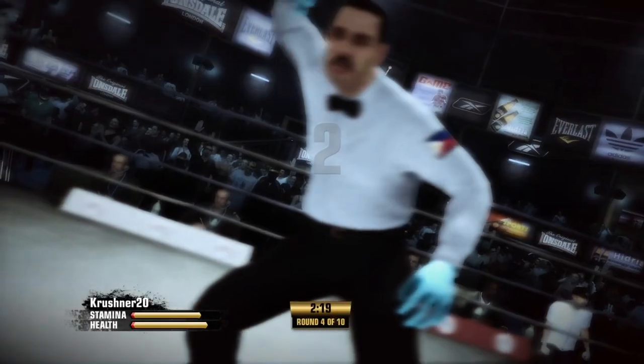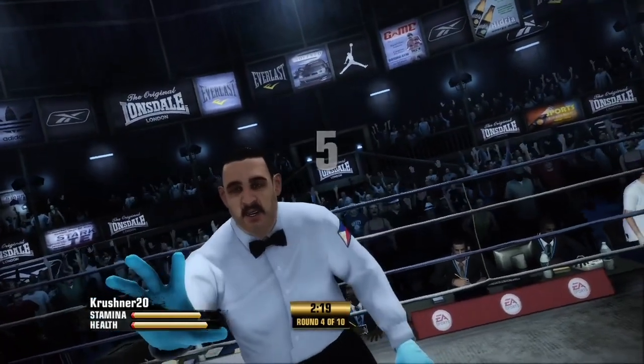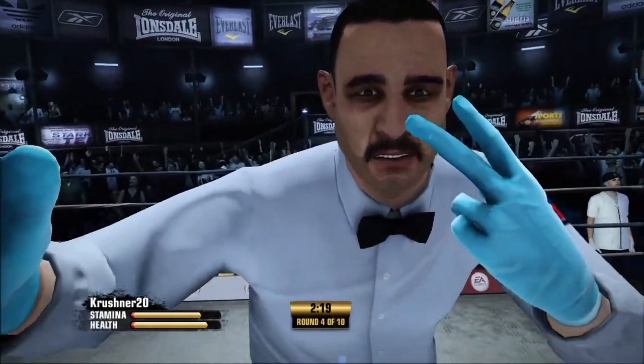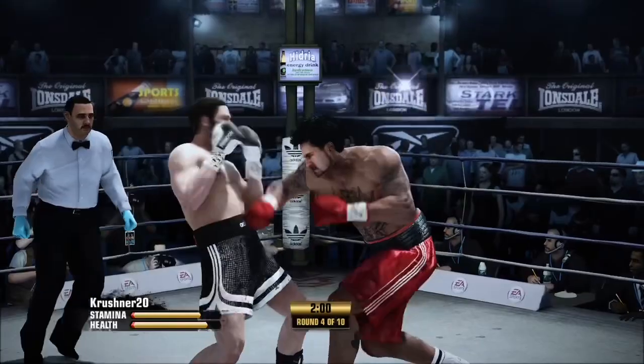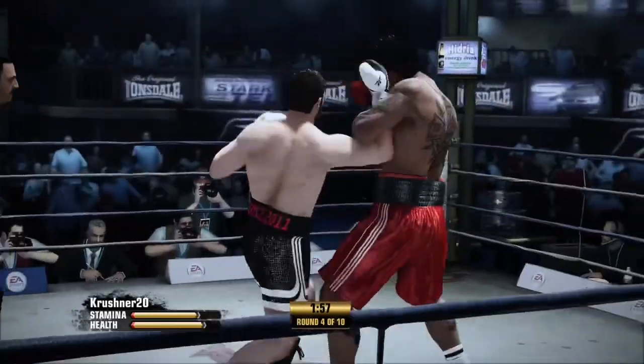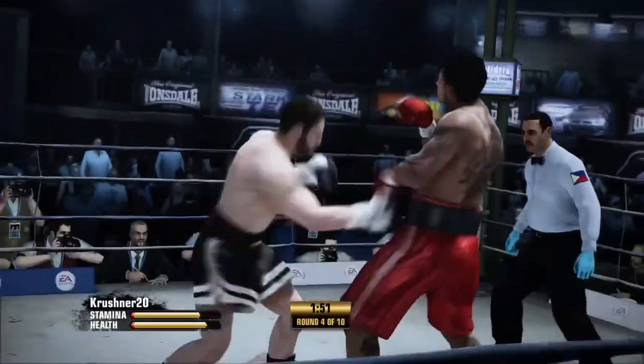He doesn't look good — he just went down, and not the way he wanted it to go. He's standing on the outside, Joe — he shouldn't be standing there. The old-timers would say, take a walk around the block. And somehow, someway, he's going to continue on here. And if he's going to stay in this fight, now he's going to avoid his opponent like the Black Plague. He saw the uppercut and took advantage.